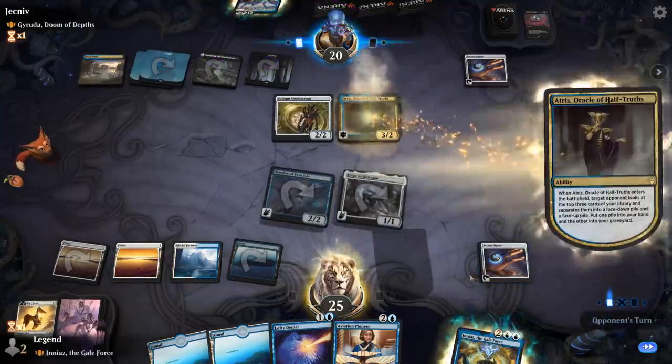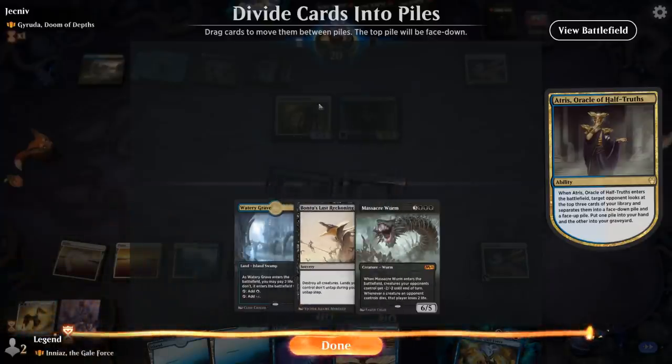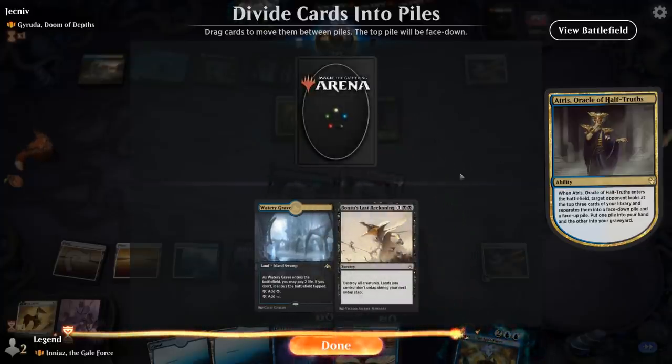Alright, they can have Atrus — well, well, well. All those cards are problematic. I guess we can give them Massacre Worm, just because it's more expensive so it's easier to counter with Lofty Denial, as opposed to Bontu's Last Reckoning which they might be able to play alongside another counterspell or some other devastating effect. So let's give the Massacre Worm face up, two cards face down.